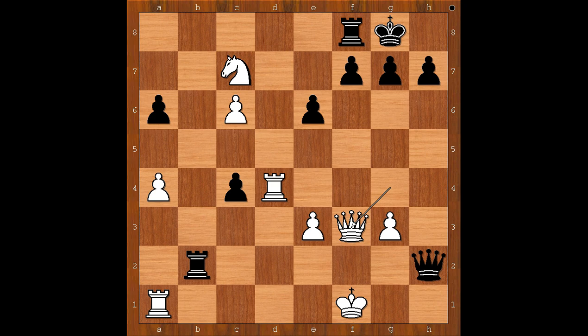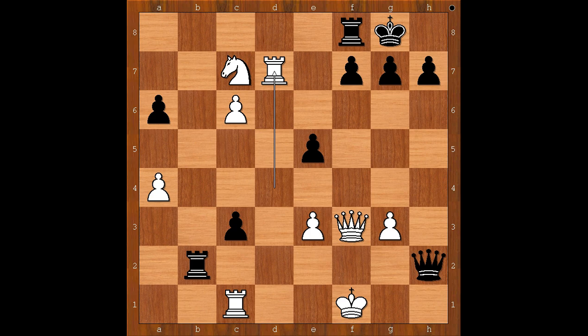Black to move. What now? How can black continue? Did black run out of steam? Wesley So played c3. Rook to c1, and now e5 attacking the rook on d4. Rook to h4.